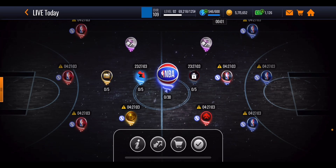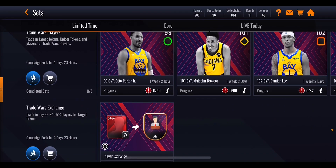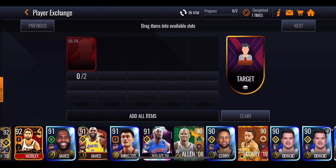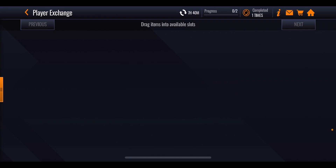Speaking of the sets, let's take a look at them. If we go over into the limited time section and scroll all the way down, you can see there are two rows. We'll start with the bottom row - this is going to give you an extra target token when you trade in 2 of the 88 to 94 overall players. I've already done it and it shows up at the top with an eight hour cooldown, so you can do this one three times every 24 hours.